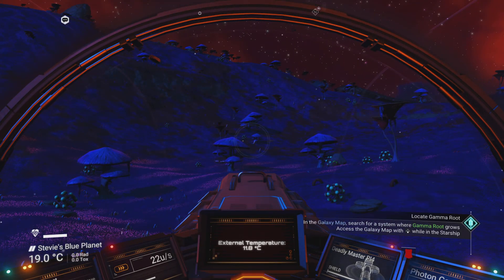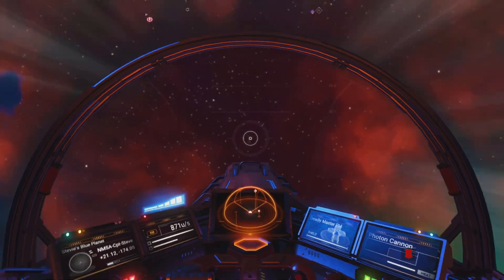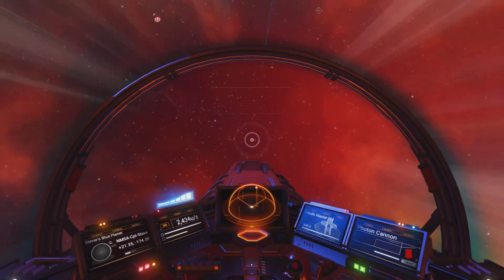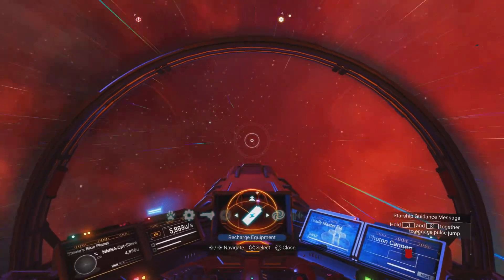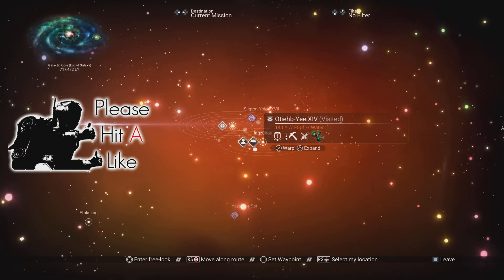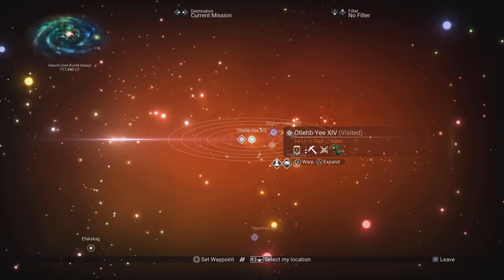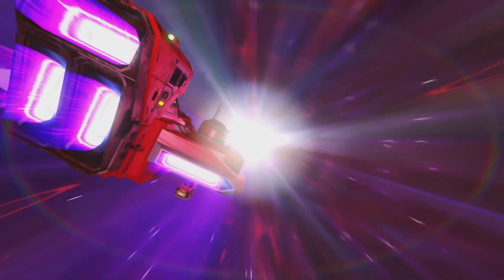Let's jump in the spaceship and head up into space, then into the galactic map. There we go — a location pinpointed for us, a little green line. That's my Gamma Root mission. We're jumping through space and time, hopefully arriving in a system with Gamma Root.